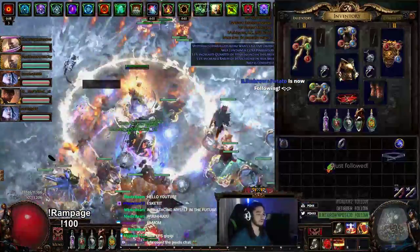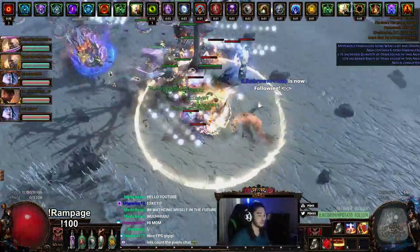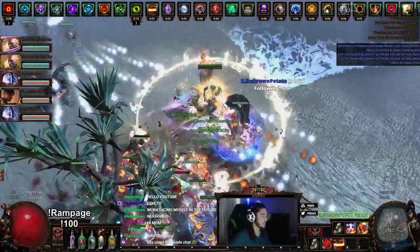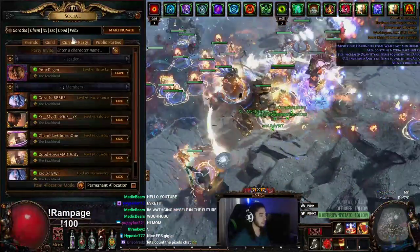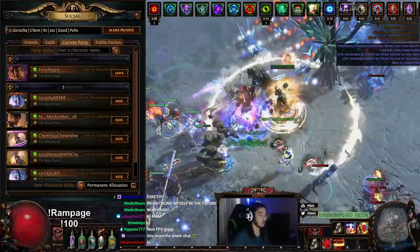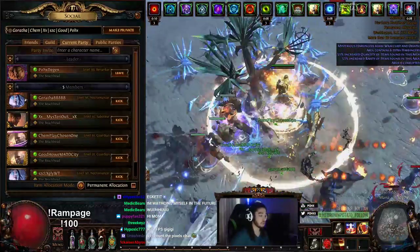Now once you get into your group, each person is going to be required to have a beachhead map, and you guys will rotate. It's very easy. So for example, in the current party, you can see up at the top we've put the order that players will go in, and you'll pretty much just rotate through the beachheads.